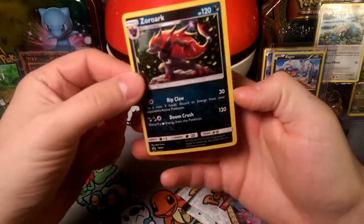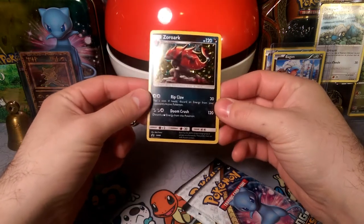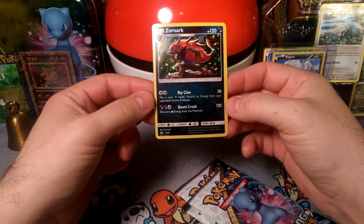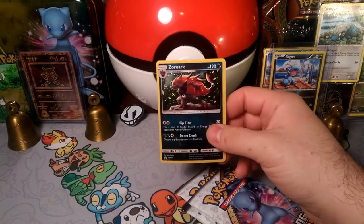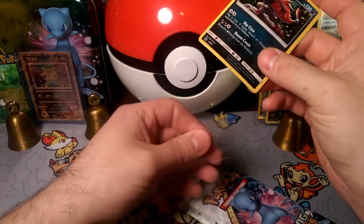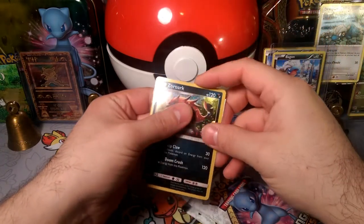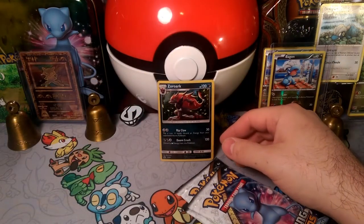We will revisit this when we can read them up close, but for now it has a pretty hollow pattern and Ripclaw. Doomcrush discards the dark energy and does 120 damage. Ripclaw flips coins — if heads, discards an energy attached to the opponent's active Pokémon. That's a pretty cool effect, although coin flips tend to not be very good. This is Sun and Moon number 89, one of my favorite numbers.